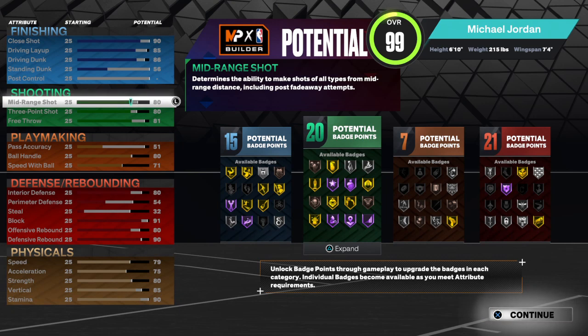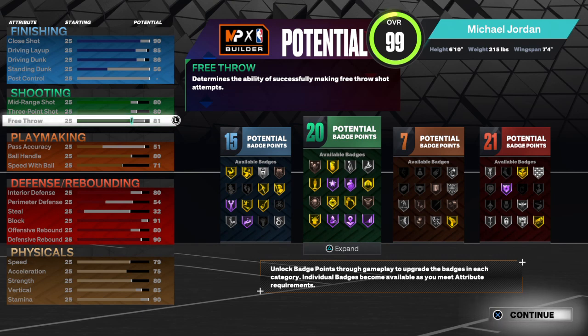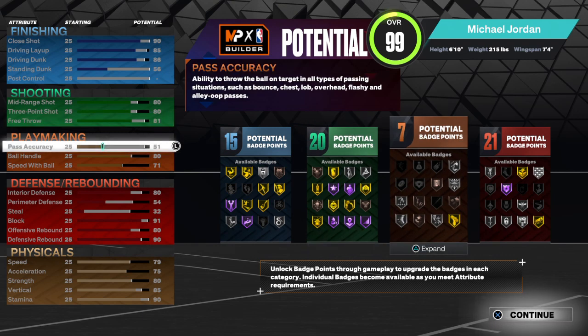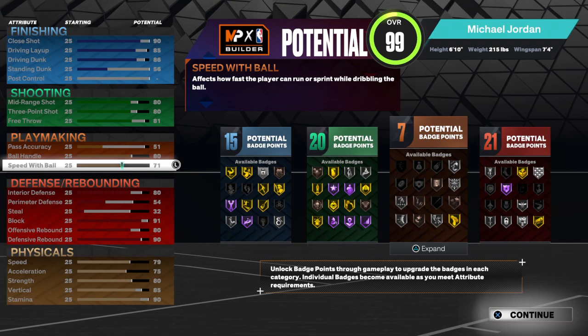Put your mid-range at 80, put your three-pointer at 80, put your free throw at 81, your pass accuracy at 51, your ball handling at 80, and your speed with ball at 71.